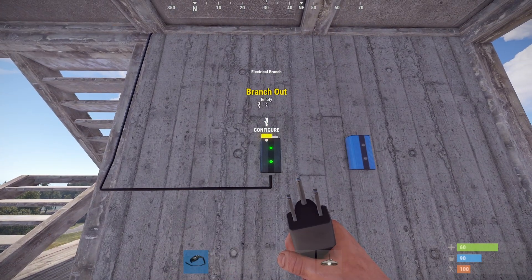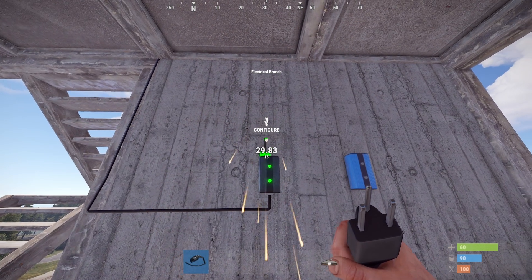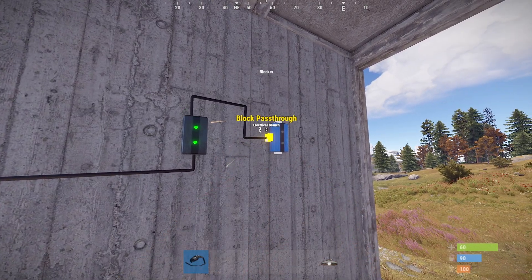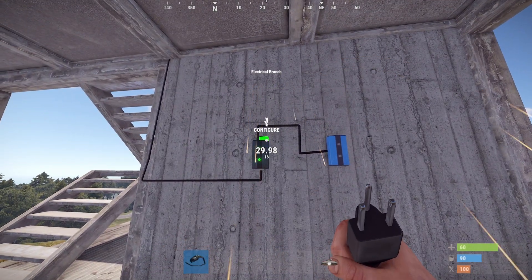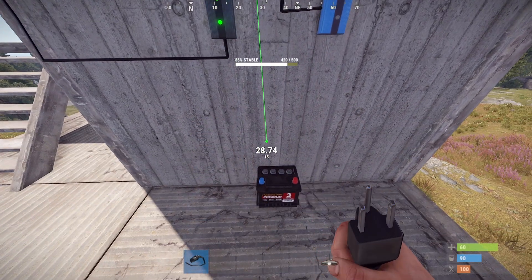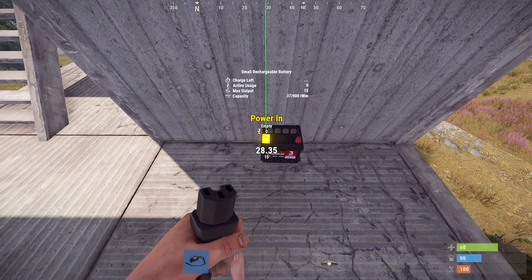From here, we can take the branch out and send it into the block path through. And then take the rest of the power output from the electrical branch and put it into our battery.